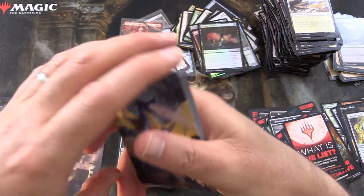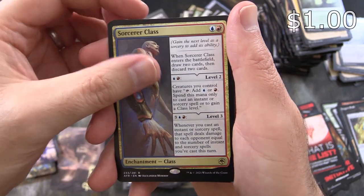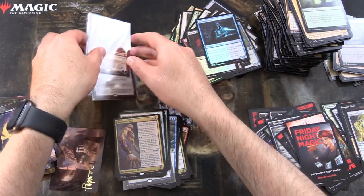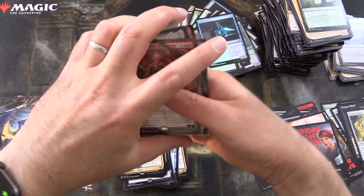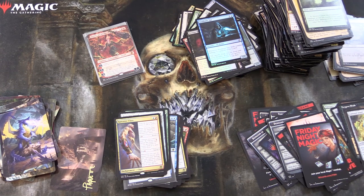Blue Dragon — that is awesome! What is your favorite dragon? Leave a note in the comments. Sorcerer Class is the rare. Foil Soulknife Spy. And that is it. The mythic tally: 1, 2, 3, 4, 5 and 6 — about an average box, but still some spicy mythics. Here is the total value of this box on release weekend — I think we did pretty well. Hope everyone's staying safe and healthy out there. Thanks for watching and have a great day.